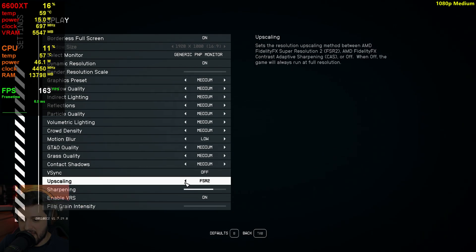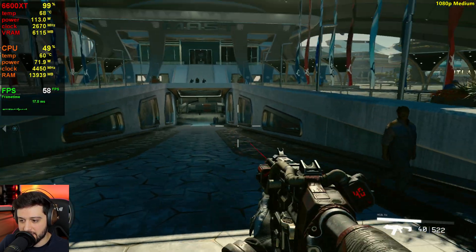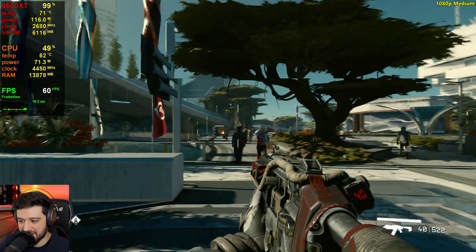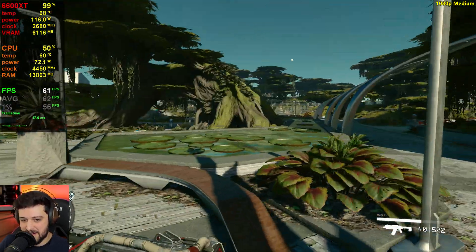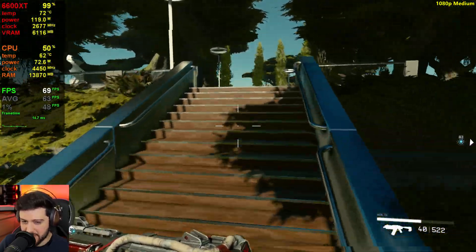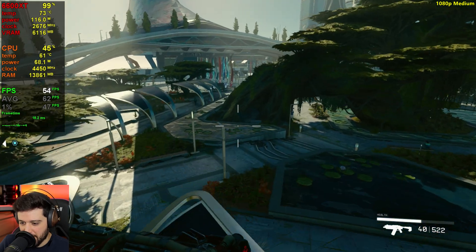Let's play on medium settings now without any upscalers — native resolution. We've still got a ton of noise even on native resolution. I'm going to disable the motion blur because it's terrible. We're still hovering around 60 frames per second. It's very similar performance to what we saw at low settings. On low we got like 5-7 more FPS on average, maybe 10 more FPS than medium. After playing with 60 plus FPS all the time, dropping back makes it feel less great.